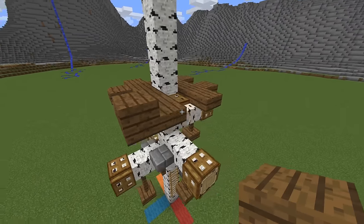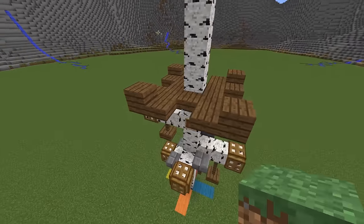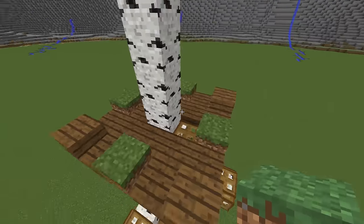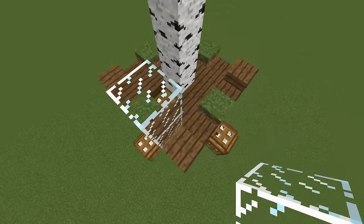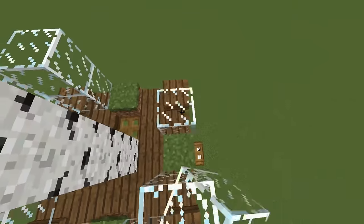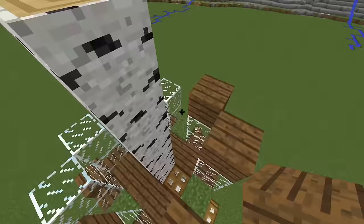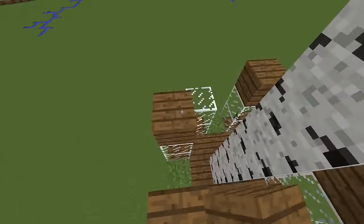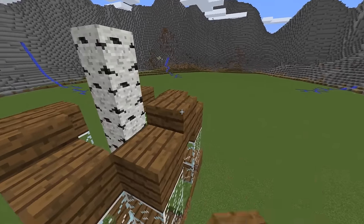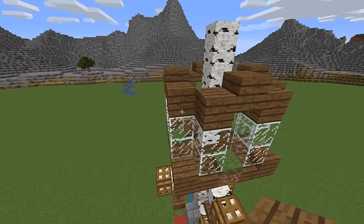Put spruce wood planks in the empty spots, but not in the middle ones. Place glass on top of the other slabs, two blocks in height, then spruce planks on top of the glass. Use spruce slabs to connect them in the middle and on the corners.